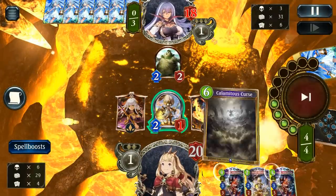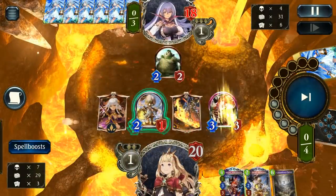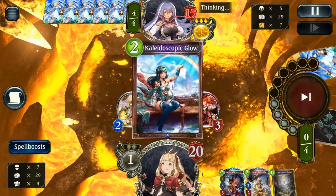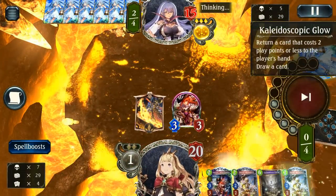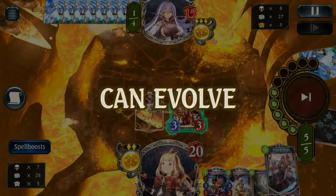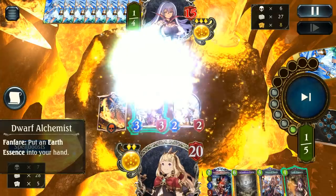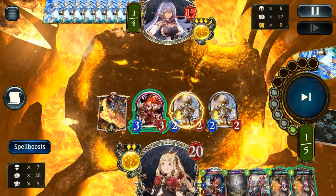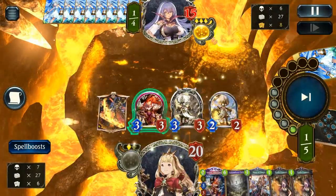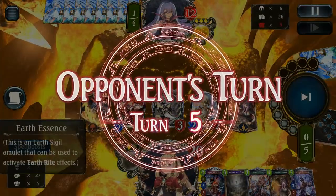At least we have a decent turn next turn. We have Witch Hunter which is going to use one of these Earth Sigils up. Surprisingly one of the few decks that really abuses her burn effect to kill something, which is great. Of course Mysterio does a pretty good job of that as well, so no big surprise. Any deck that is heavy on Earth Sigils should do a pretty decent job. These dwarves are good at giving you a card, which is always nice.